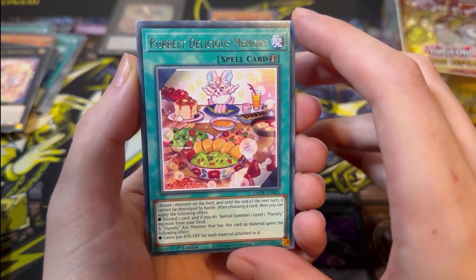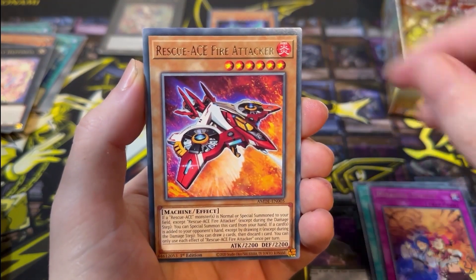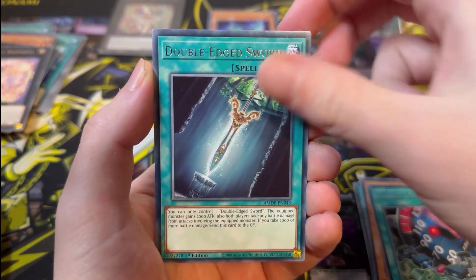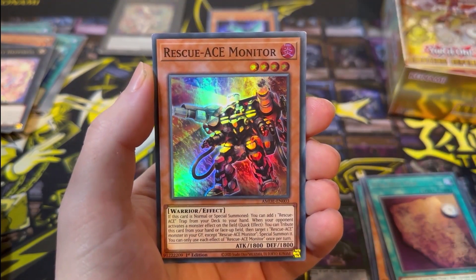Next pack: Purely Delicious Memory — that food looks good — Mechanker Rivalry, Rescue Ace Fire Attacker, Limiter Removal, Double Edge Sword, Piri Reismap, and a Rescue Ace Monitor.